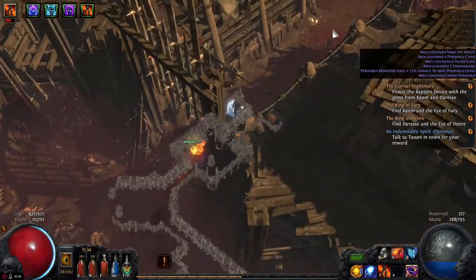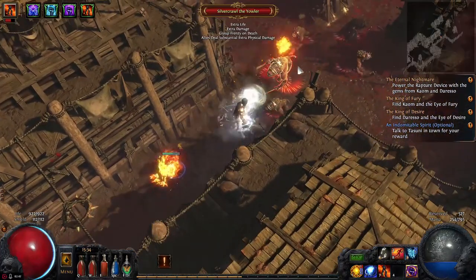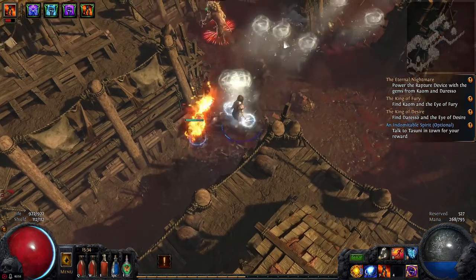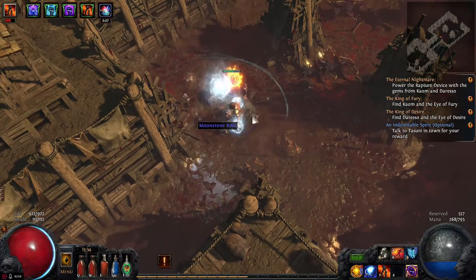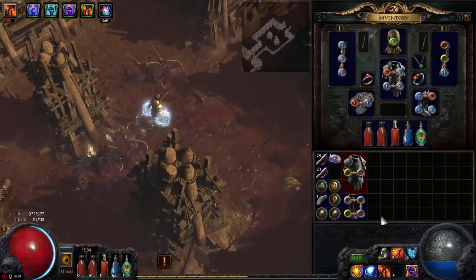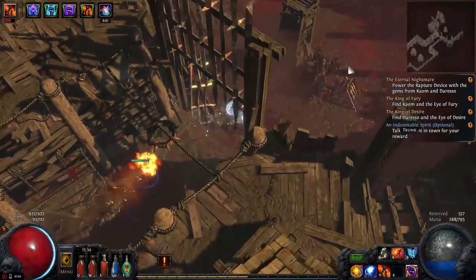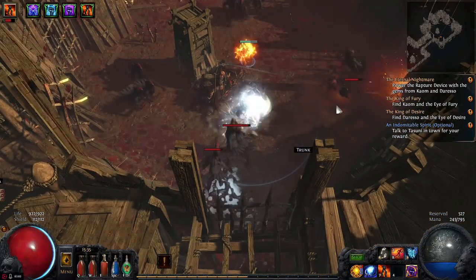Yep, that's it. Keep moving and make sure you go to the new area — don't backtrack because there's nothing back there. That's a nice pair of boots right there, and that's what we wanted as well: a falling with energy shield base so we can put our links in there.